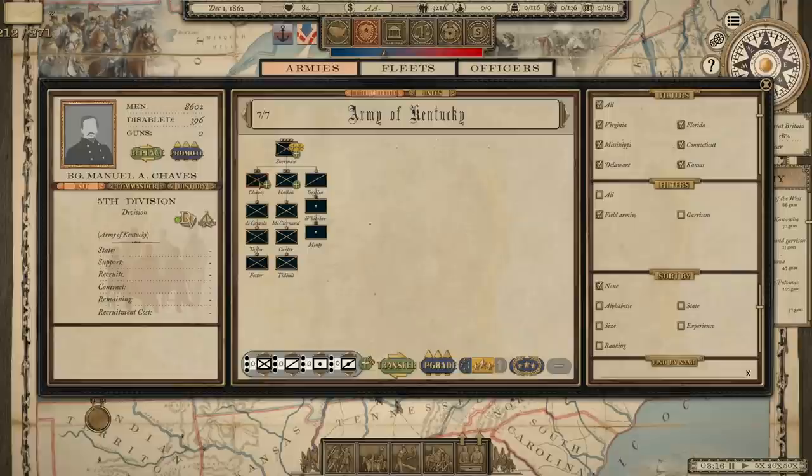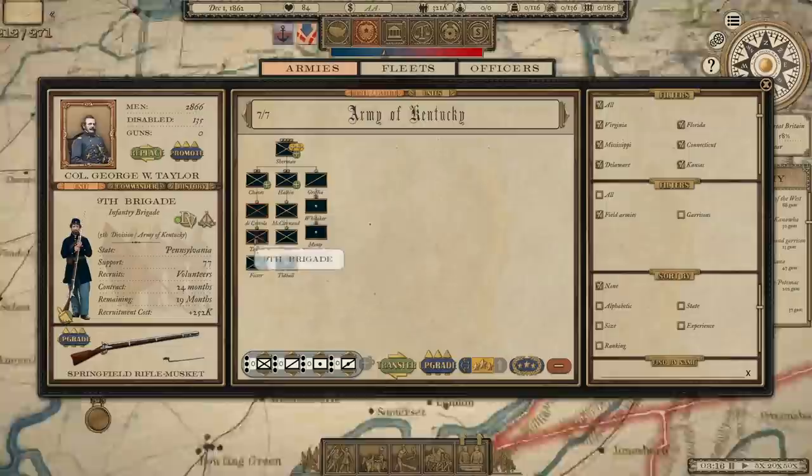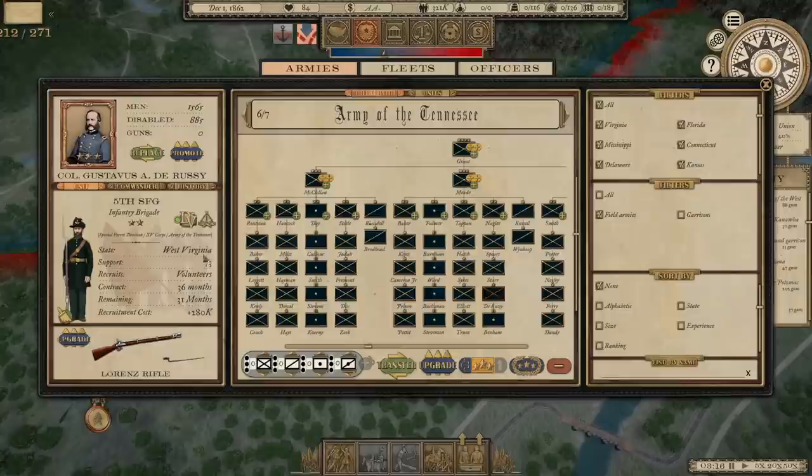Let's find an example of a unit. You can recolor the uniforms now — that's pretty cool. I want to find a unit that's pretty low in manpower that we might want to send home for a furlough. Here's a good example: the 5th SFG. They've got 885 disabled and 1,500 men available. They also have a perk available, so let's go ahead and give them sharpshooters.